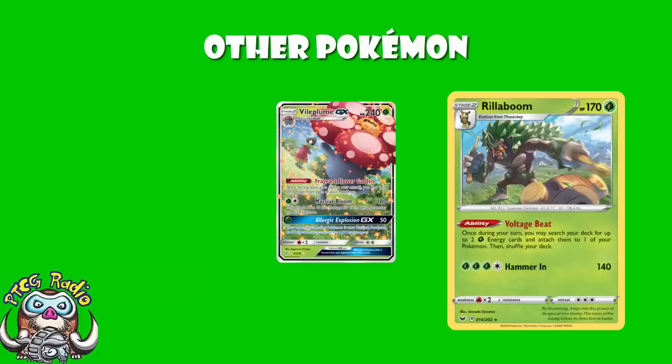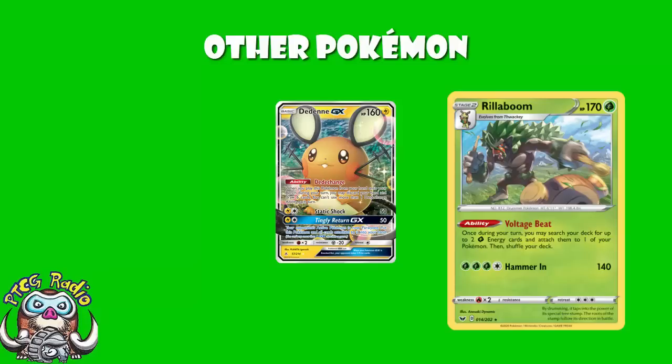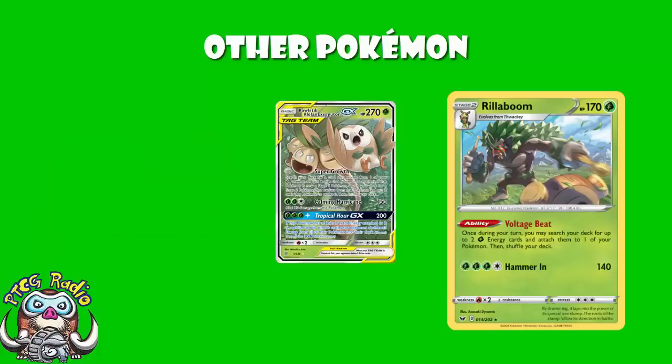In terms of other Pokémon, we have Dedenne GX for some early game consistency, and one of the new Oranguru, which lets you swap a card in your hand for the top card of your deck — essentially just to draw an extra card. And we've got Rowlet and Alolan Exeggutor, which we see more and more in Stage 2 Grass decks. For zero energy, you can find a basic Pokémon on your bench and immediately evolve it all the way up to a Stage 2 — that's over-the-top good. As for the GX attack: free energy, 200 damage, and if you've got six energy on there, your opponent shuffles all energy from all of their Pokémon into their deck. If you can get the six energy on here, that's probably the best GX attack option in the deck.